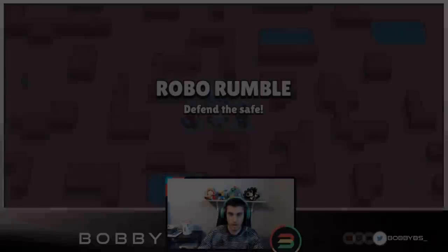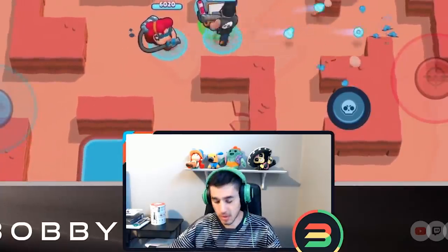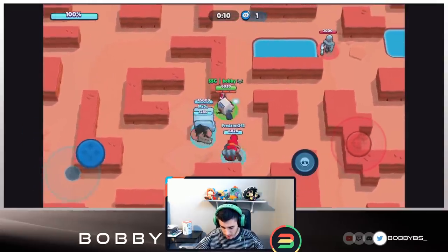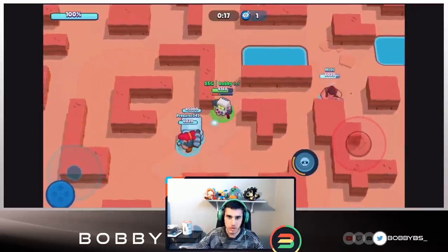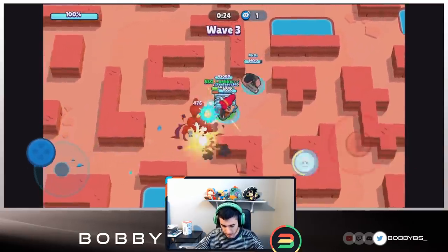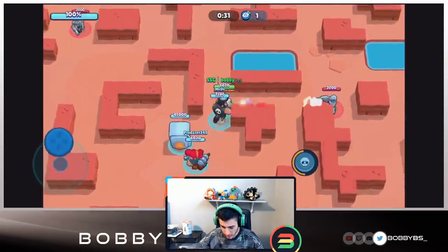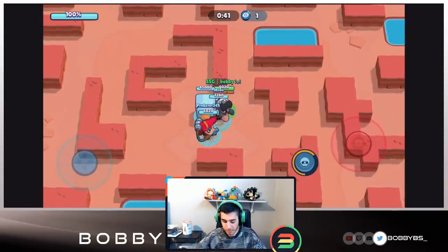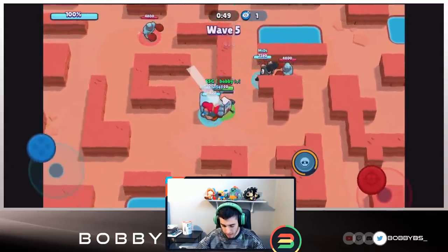Let's head into the second game. We're running a different comp — instead of Jessie, we're substituting in Bull. From last game you could see Pam and 8-Bit shredded, and Jessie kind of just stood there and didn't do too much. Jessie could be good for extreme end-game when enemies get really close, but personally I don't think it's the best comp. Bull has an insane amount of DPS and is really good, so there's no reason not to run Bull. I've heard the idea of reviewing player gameplay quite a few times but I just don't think that's going to work out.